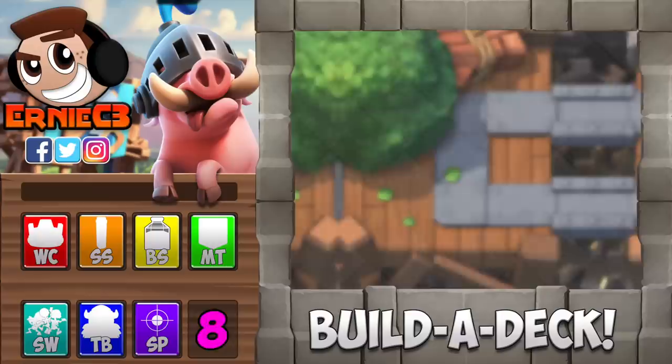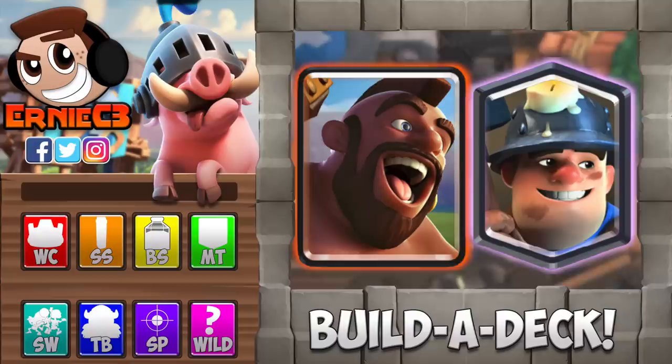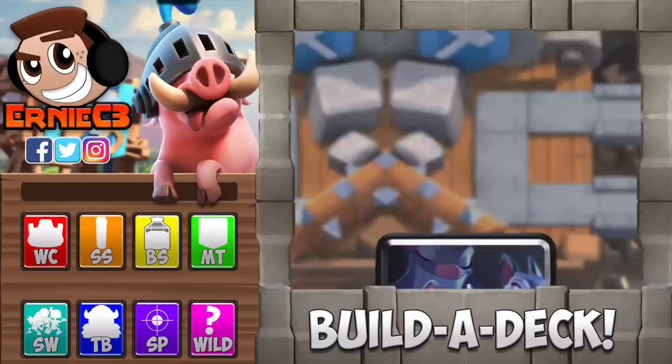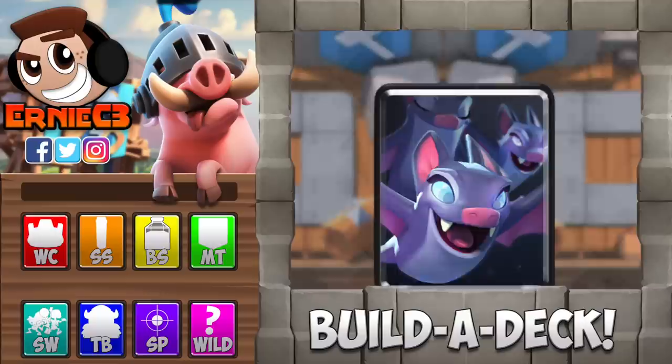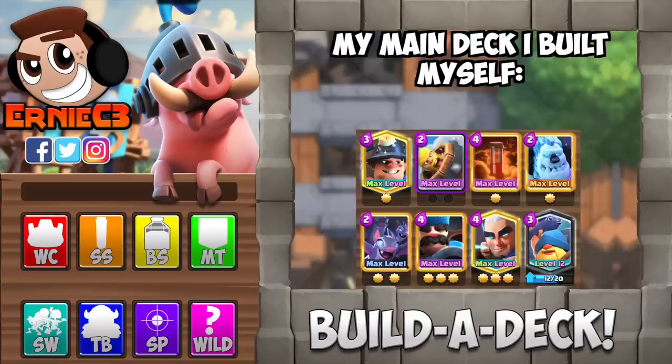Finally, the last deck slot is what I would like to call the wild card. This final slot can be used to put in just about anything: a miscellaneous spell, a building, an elixir collector, cards that don't exactly fit into other categories, and even a secondary role card such as a second win condition, second cheap spell, second swarm card, and so on. If your deck is lacking at least two anti-air cards, you can use this slot to insert another air targeting unit. If you're going to be inserting another win condition in that slot, avoid having it be the same cost as your original win condition if your original win condition costs six elixir or more. But that's just a recommendation to keep your elixir average healthy.